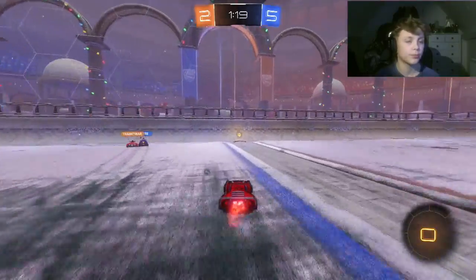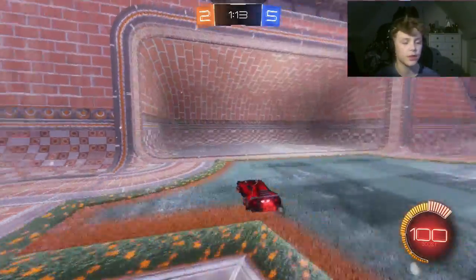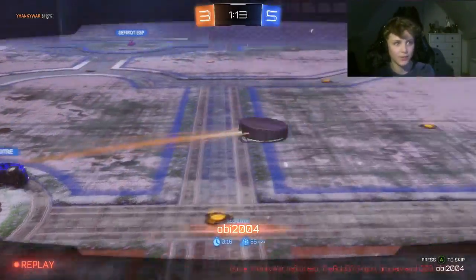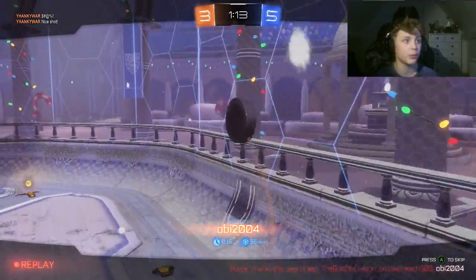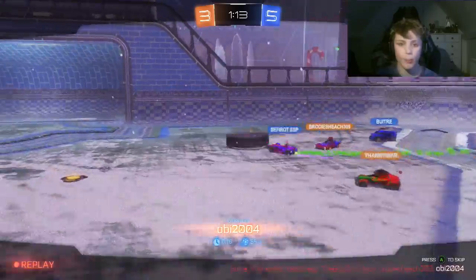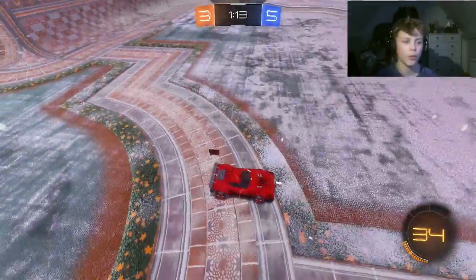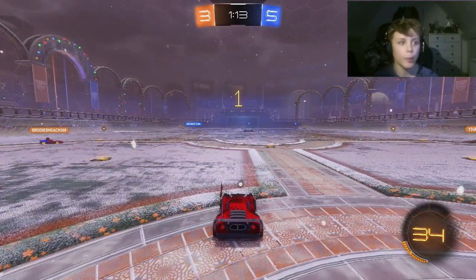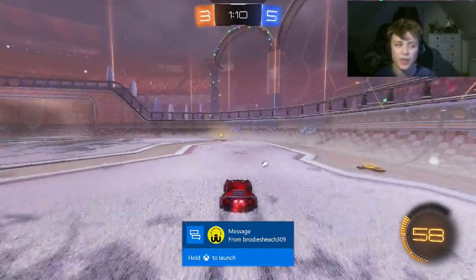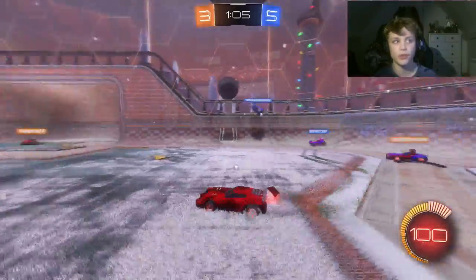Some tips for car design — I mentioned the Dominus last time. Look, I just gained some XP just from hitting the ball. For car design, you can choose between the Dominus or the Breakout — they're my two favorites. The ones you shouldn't use are the Hotshot and others like it, because their design isn't very nice and their shape is just horrible to play with.